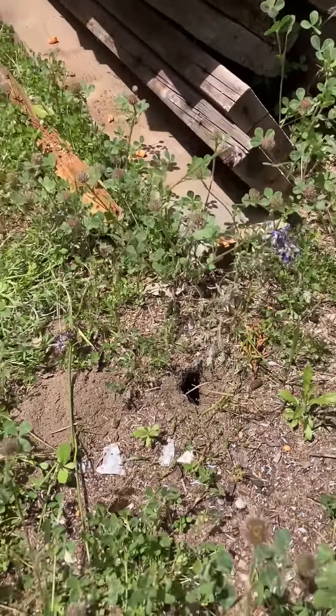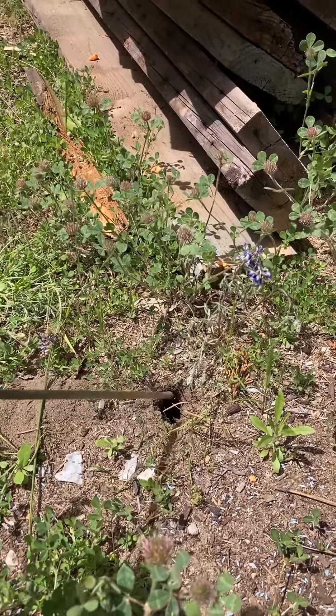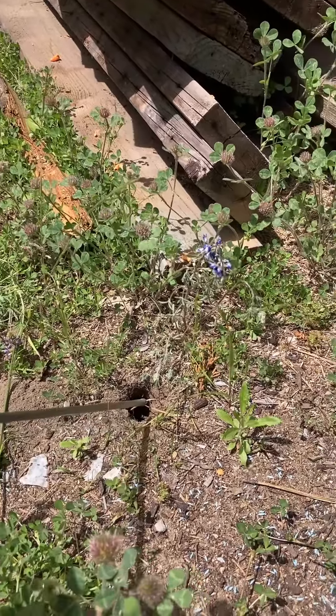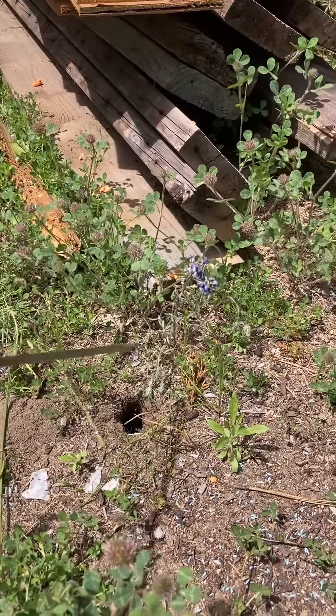Here's how you do it. This is a vole hole — just a hole in the ground. You gotta find them by looking. It's not the bubbled-up earth you're looking for, you gotta find the entry hole.